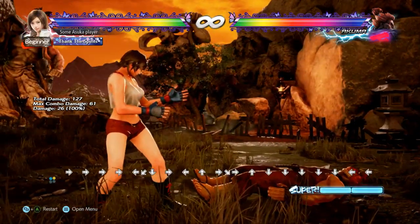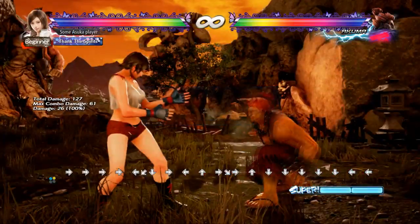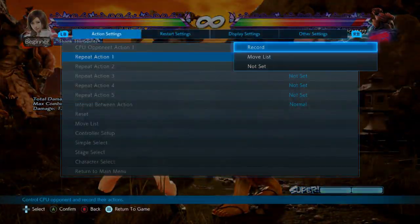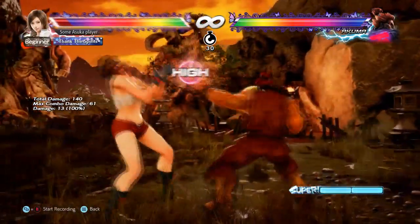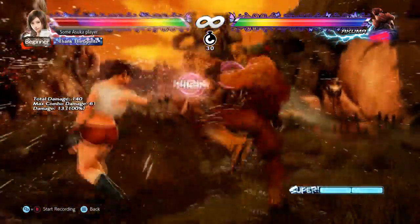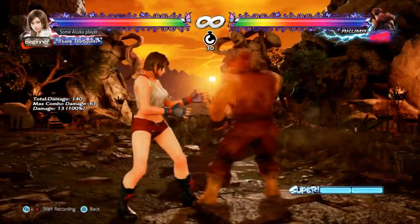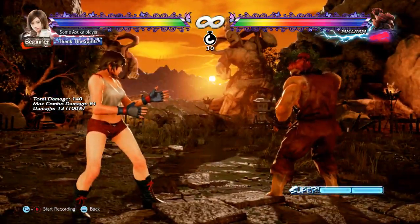He has no command grabs, so always do your throw breaks — he has no 1+2 grab but still do your throw breaks. Range two, play it safe, don't overextend. Anti-air jumps with power crush. Duck stuff like down-forward 1,1 and make sure you punish down-forward 1,2. Make sure you duck 4,3 and duck 1,1.